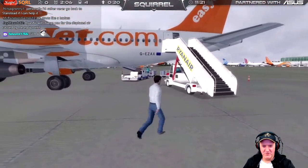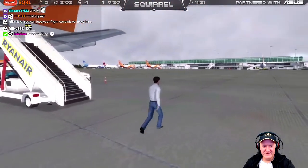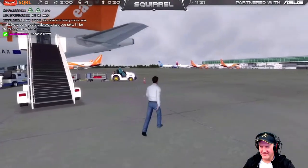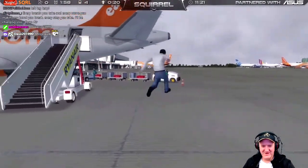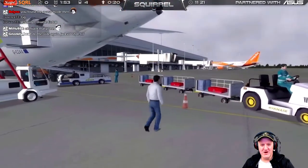It looks like he's got invisible walls here. This is kind of weird. Is there an invisible wall around the aircraft? Left leg leap! Left leg leap! Left leg leap! That's awesome. Dude, don't run me over!